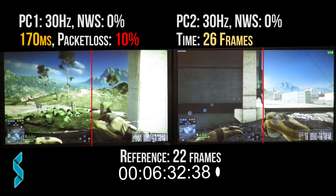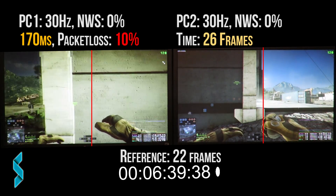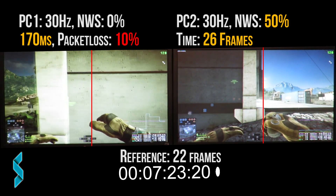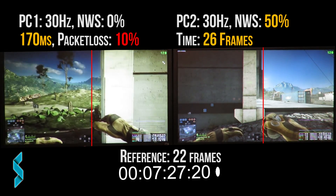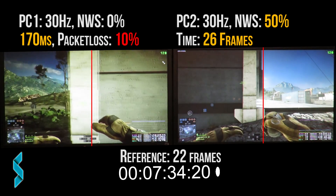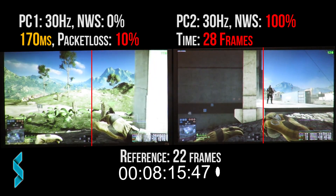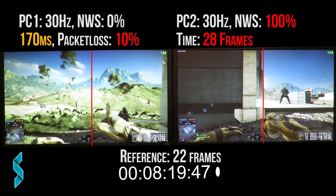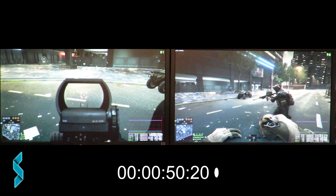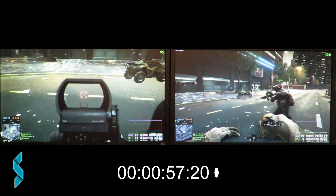Now let's add 10% packet loss on top of the 150ms delay. With 0% network smoothing, we get an additional delay of 4 frames just because that player is suffering from packet loss. With 50% network smoothing, something interesting happened — I got the same 26 frames average, no increase in delay. But with 100% network smoothing, we now get 28 frames — 6 frames or 100ms delay more than without packet loss and 0% network smoothing. Tests for player rotation showed exactly the same results as for player movement.